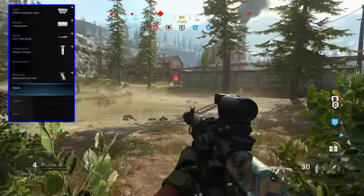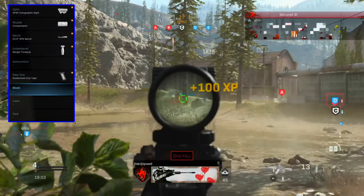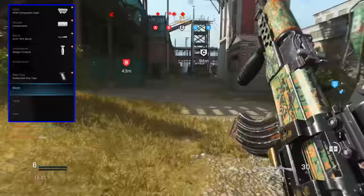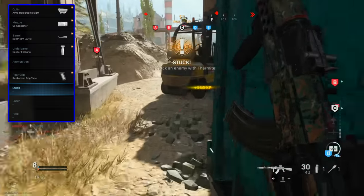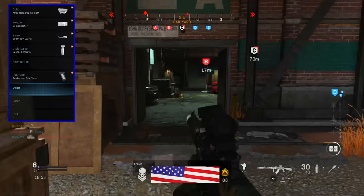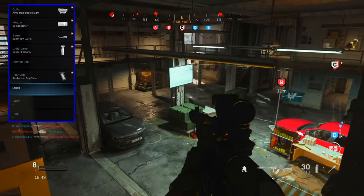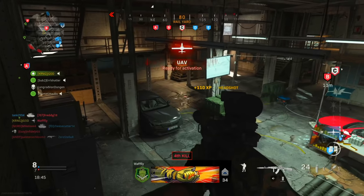You don't have to run an optic — they do have some pretty clean iron sights, but on some of these maps it's just nicer to have one. For the muzzle, I like the compensator. For the barrel, I like the RPK barrel — even though the range doesn't really matter, you're equipping that one for the recoil control. The ranger foregrip is my favorite after experimenting back and forth, and I also like the rubberized grip tape.